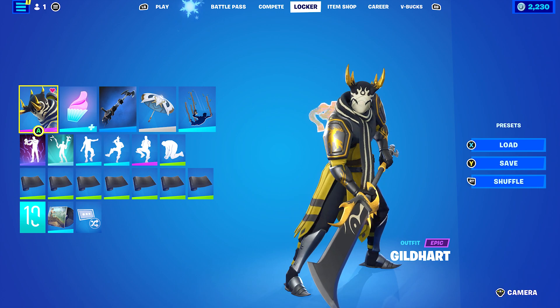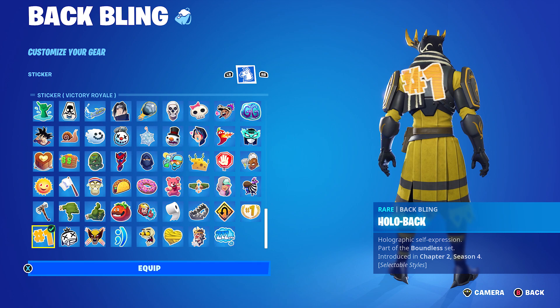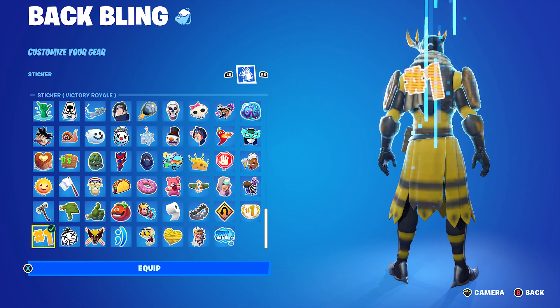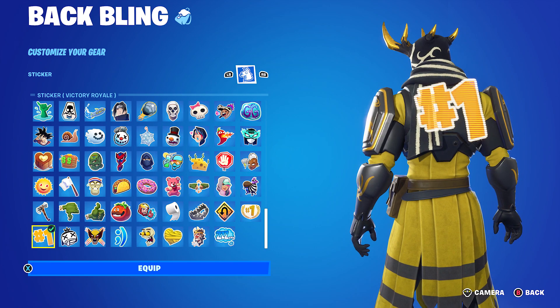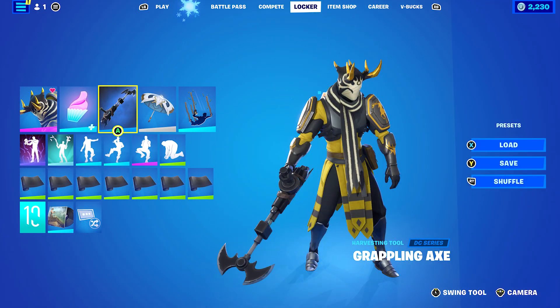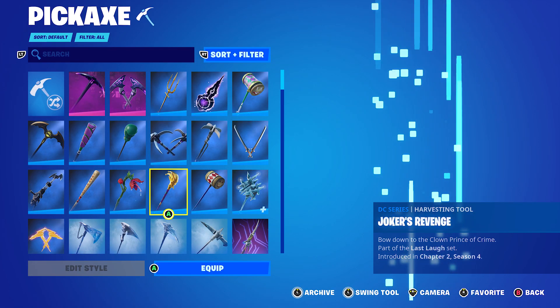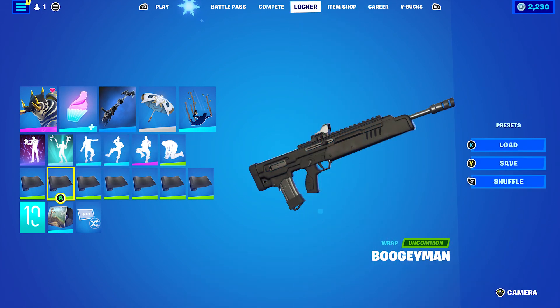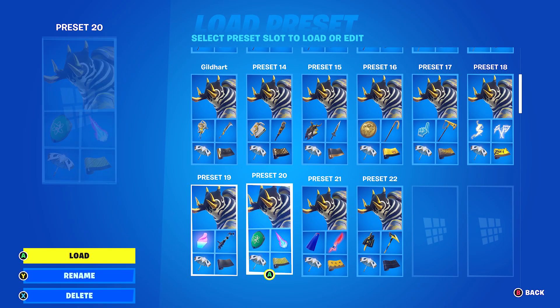Next combo: I decided to use the Hollow Back, and I used the Sticker Victory Royale. If you don't want to use this one, use any yellow, white, black or gold themed sticker — they work nicely. Pickaxe is the Grappling Axe. I was going to use Catwoman's Grappling Claw, but I use that all the time so I switched it up. It works very nicely with this skin. The Wrap is Boogeyman — just to change things up and go completely black instead of black and gold.